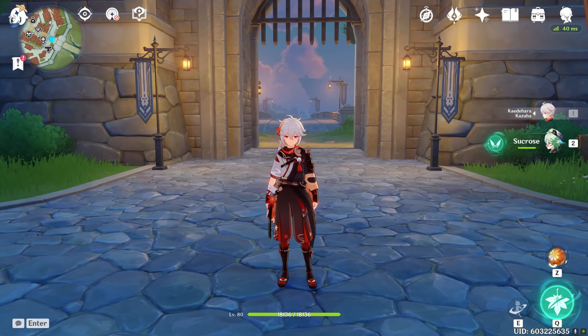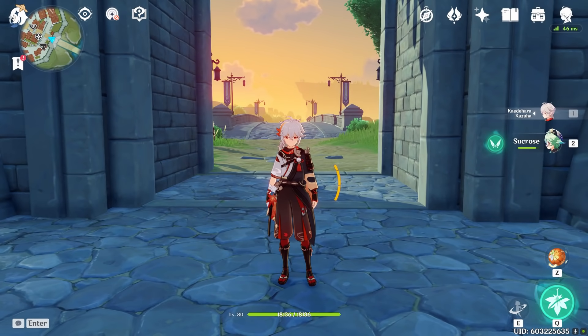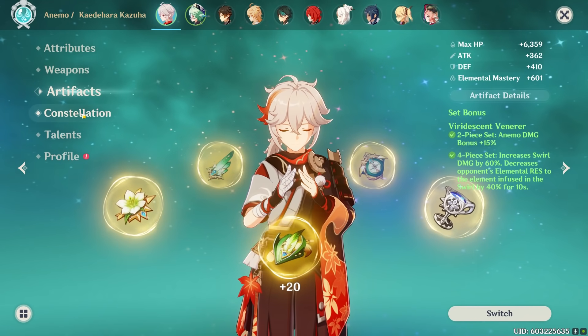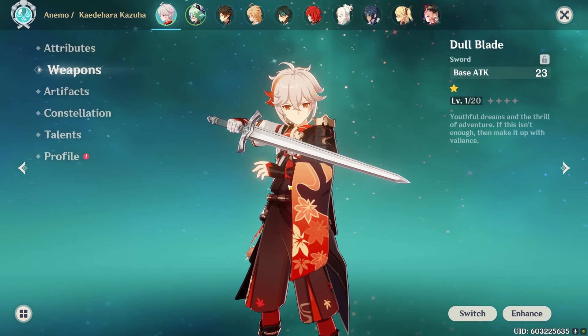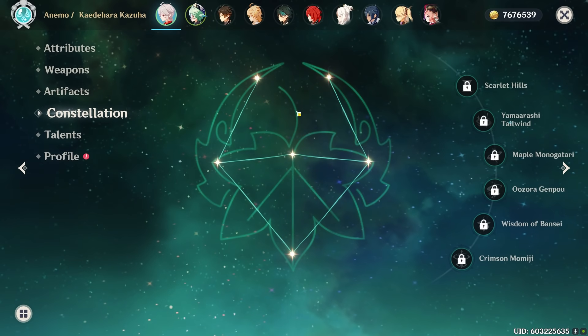In this video we are going to be comparing Kazuha and Sucrose. We're going to be testing a pure support Kazuha and a pure support Sucrose — both using the same artifact set and going full elemental mastery, and both using a level one weapon. We'll look at how good both of them are in terms of generating energy, doing damage off the field, and how much they improve your team's damage.